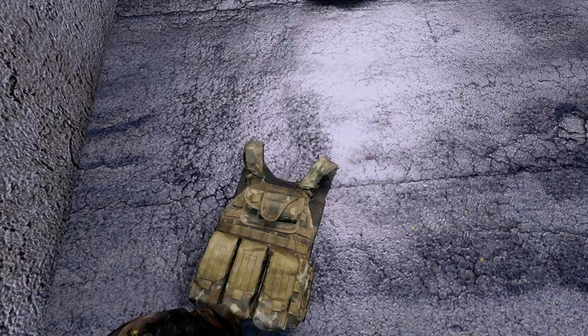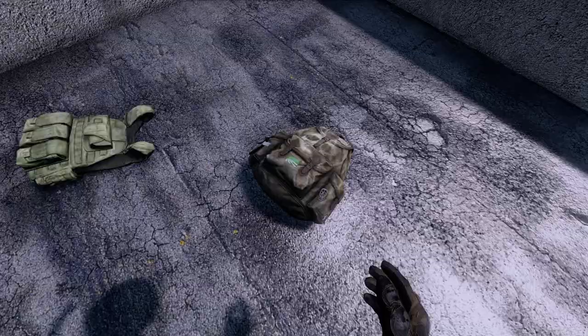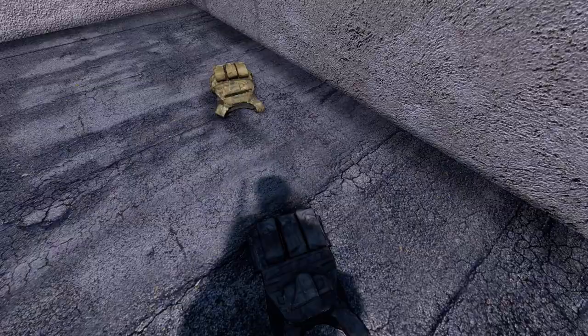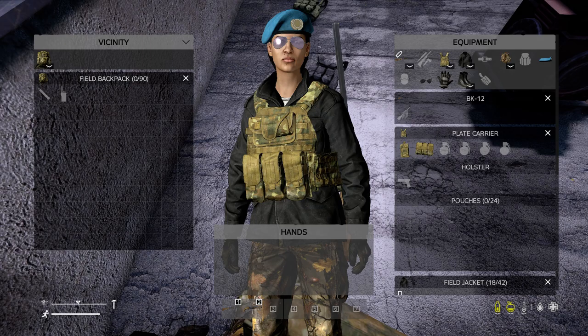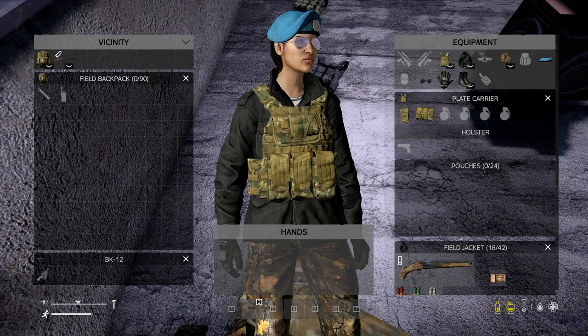The 1.19 update brought in some new variations of existing clothing, such as these three new plate carriers and this very fucking cool variation of the hunter bag, as seen in the trailers worn by Hannah, who has become something of a regular in DayZ lore. So, without further ado, here is the camo plate carrier.